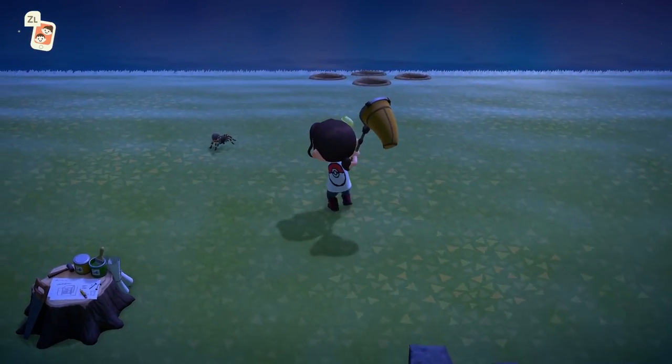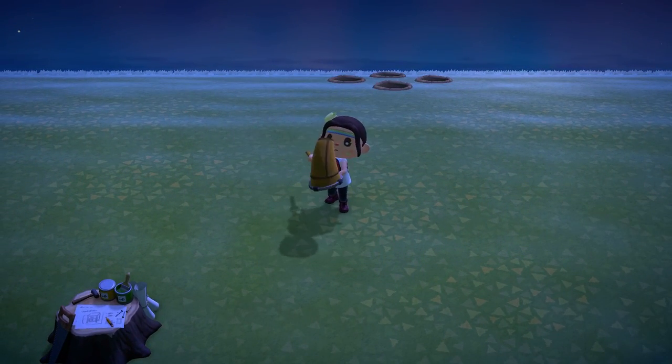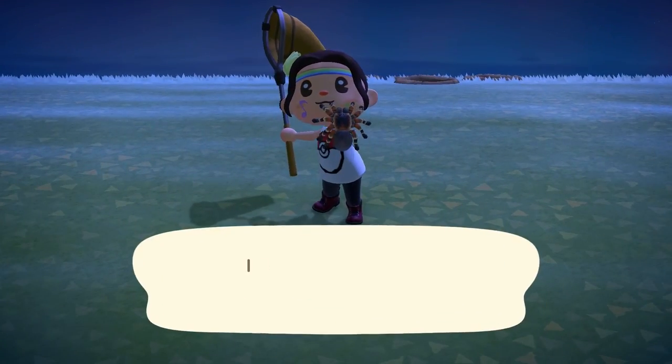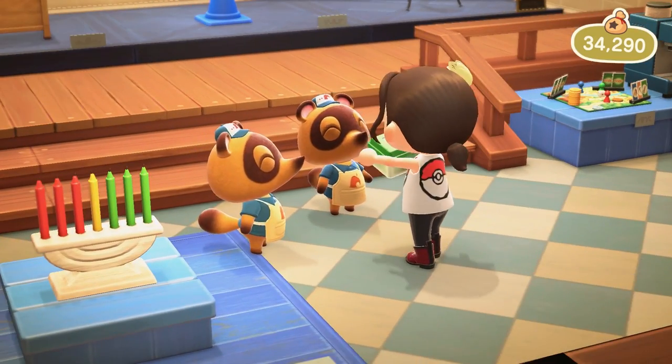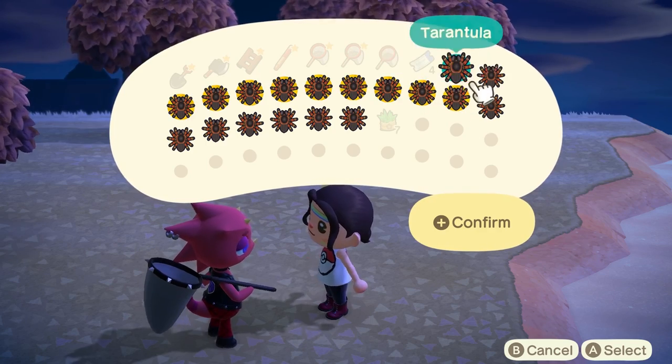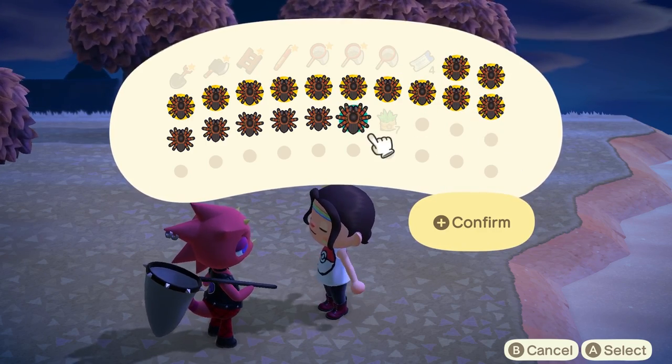If done correctly and with enough patience, you can fill up your inventory with bugs worth 8,000 bells each and sell them to Timmy or Tommy when the shop opens in the morning. Even better, hang on to them until Flick comes to town and sell them for 12,000 each instead.